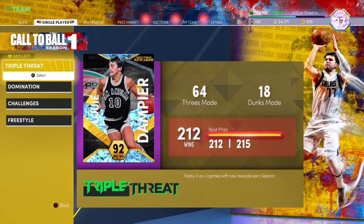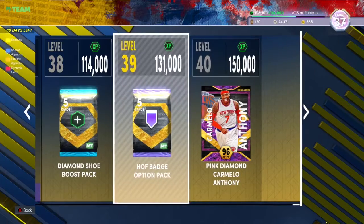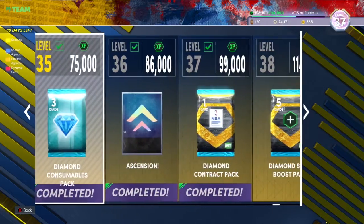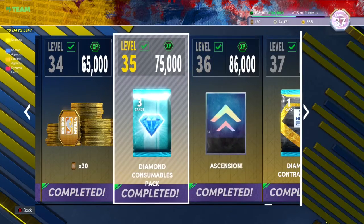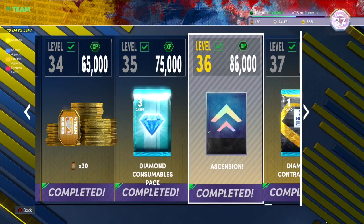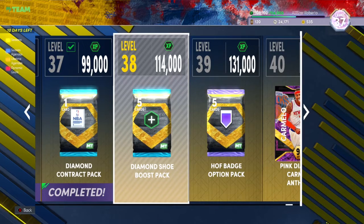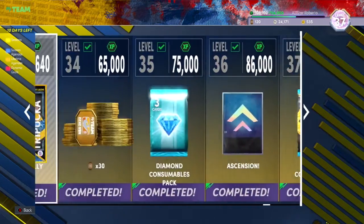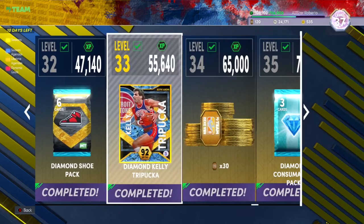Now for the season pass — not that many people will reach Carmelo Anthony, I get it. But a good stopping point would probably be level 34. After that you don't really get crazy things: diamond consumable could be hit or miss, diamond contracts should be a guaranteed 30-something KMT, diamond shoe might give you something like Shot IQ, and a hall of fame badge is great. I'd say level 33 or 34 is a solid stopping point, because 30 tokens is a lot.